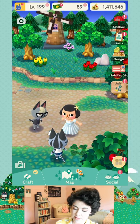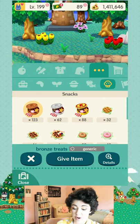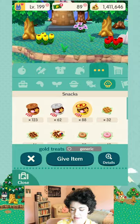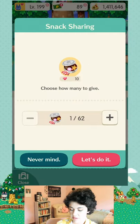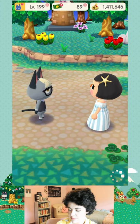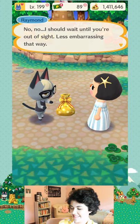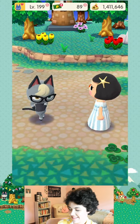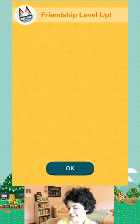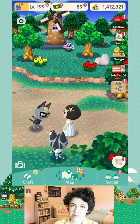Another way to level villagers up faster is by giving them treats. Bronze treats give three points, silver gives 10, and gold gives 25. You can give as many as you want. Let's boost Raymond's level — let's get him up a bit. There we go — he just went up from level 12. You can see the heart score jumps up quite a bit more than it would have if he only popped up by one level.